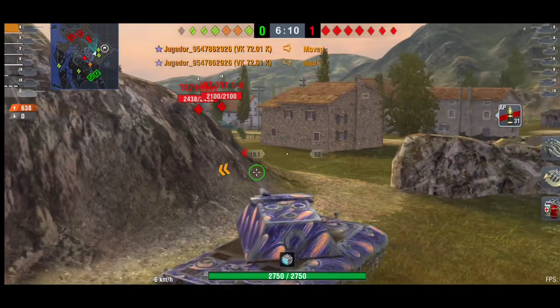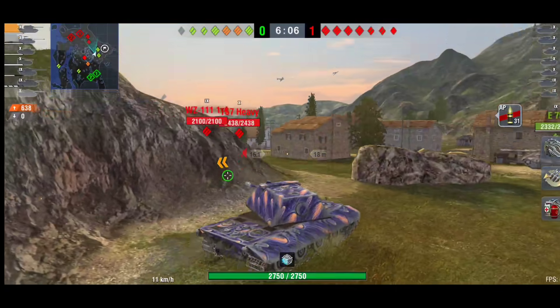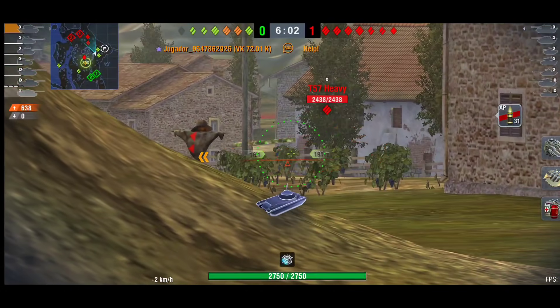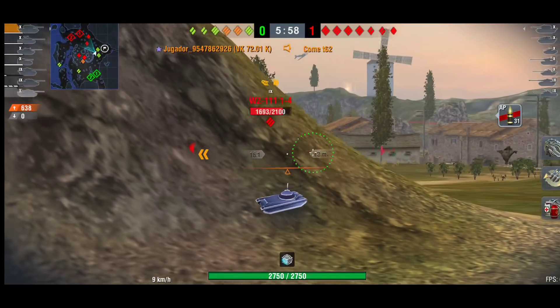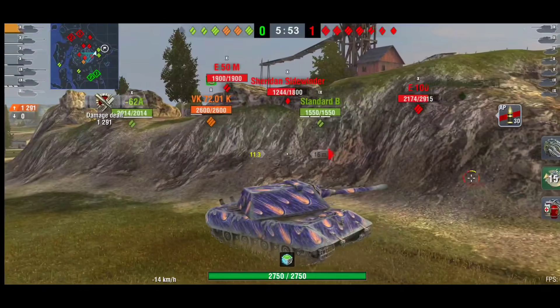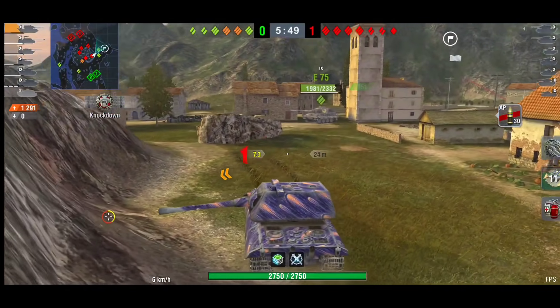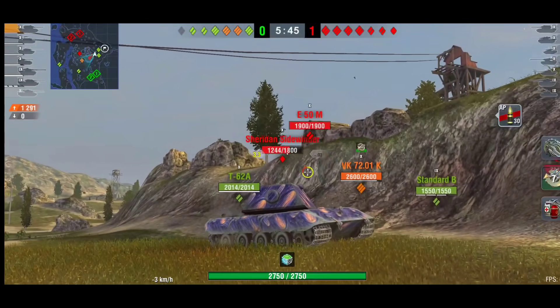He's going to sit here for a moment — there's the WZ around. He can't quite get the shot off on the WZ, but there is also the T57 that he'll wait to see if he can get a shot on. The T57 is not quite in position yet, but then the WZ comes around and that was a nice quick shot against the WZ.